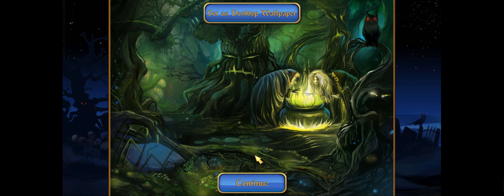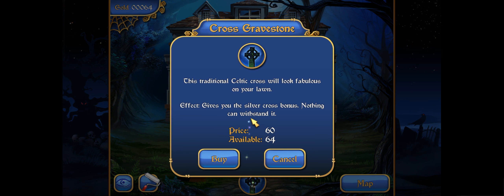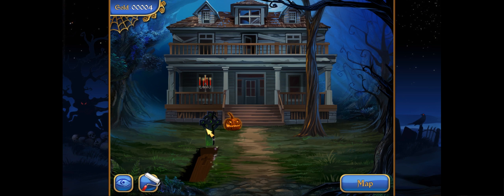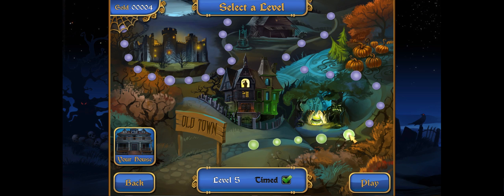Take a look at this Celtic cross gravestone — it would look great in your yard. If you buy it now, I'll throw in a free silver cross. This traditional Celtic cross will look fabulous on your lawn. It gives you the silver cross bonus — nothing can withstand it. We can afford it, so I'm gonna do it. I feel like at some point I'm not gonna want to buy everything. Anyway, this is the last level I'll do for you guys — like I said, it does get harder as you go. I want to make sure you get to experience the game on your own.